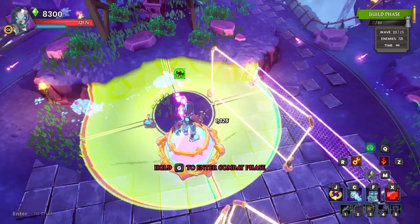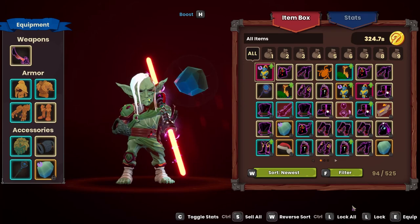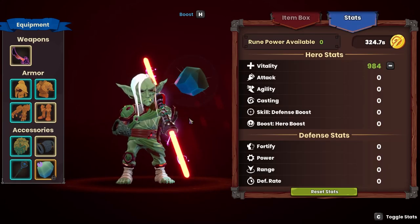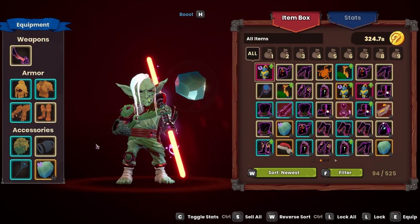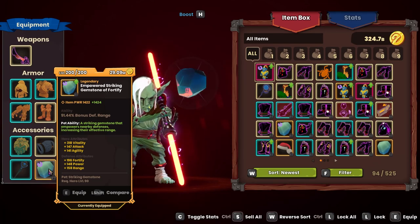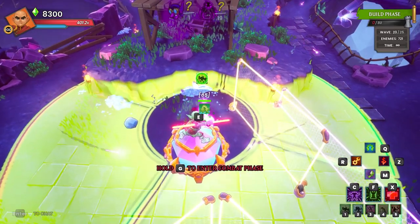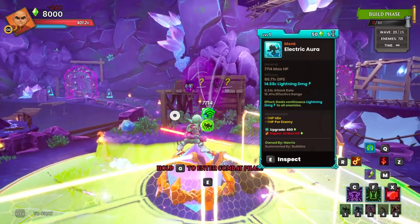We're going to put our boost monk — he's not really a boost monk though. I threw all of my extra stats into vitality because we're not boosting in this situation. This one is just here for the gemstone — the striking gemstone. This one's at 91%, which is good enough. We're just trying to get the auras to be bigger and to get the traps to be bigger. So that's what we need.